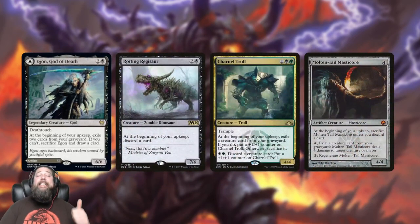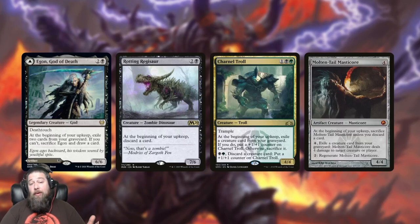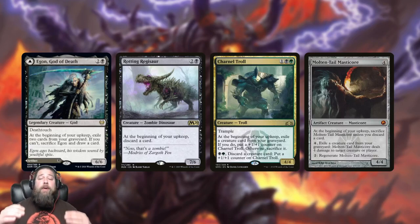Egon, God of Death — the easiest comparison for a recent card is Rotting Regisaur, a very oversized black three-drop that has a drawback. Rotting Regisaur made you discard a card each turn; Egon makes you exile cards from your graveyard. In Historic you can play them together: Rotting Regisaur lets you discard, you exile those cards to feed Egon, and you just have the biggest black threats in the format.